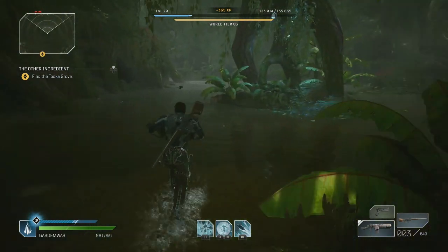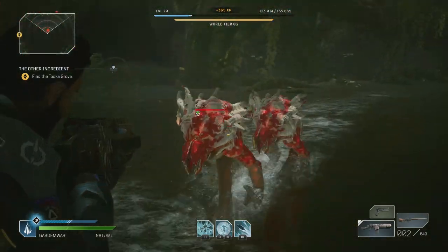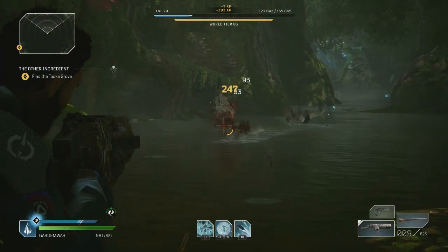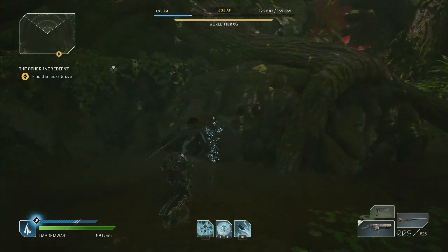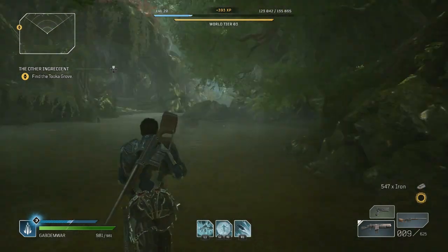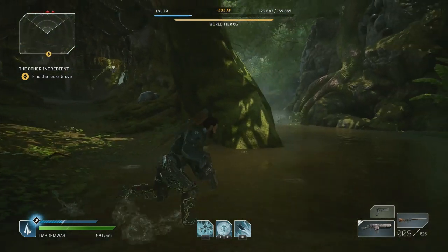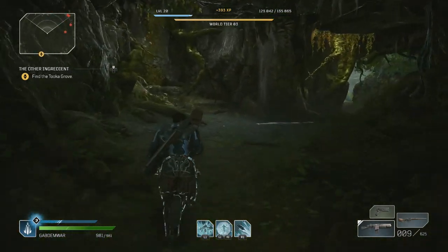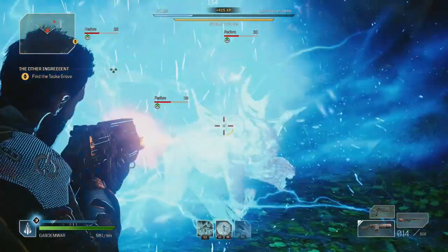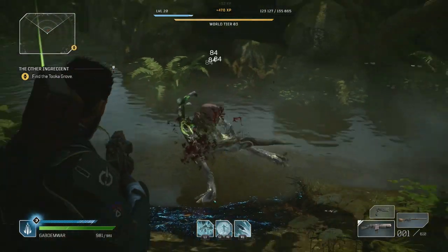There we go. More enemies coming out maybe? There's also some iron I can get — I'll definitely try and grab that. Let me just get these two real quick. That should about do it for the enemies in this area. Let me harvest the iron. I've got plenty of iron right now. I might be able to upgrade something, but actually I need a lot more shards than iron. Iron hasn't really been a problem for a while.